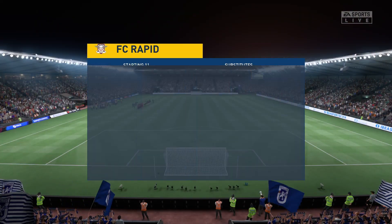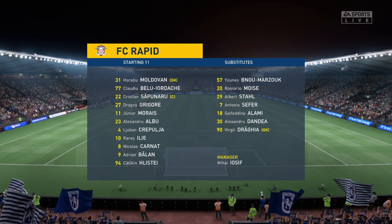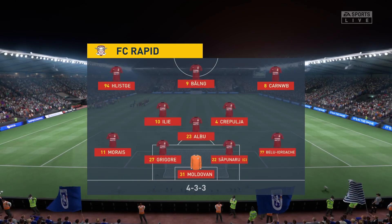The line-up then for the hosts. Well, it's a 4-3-3 with two out-and-out wingers, but they do vary their movement. They give width, but they also make diagonal runs infield when the ball is on the opposite flank. Their performances will be key today.